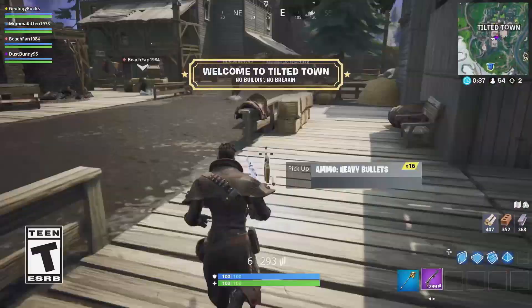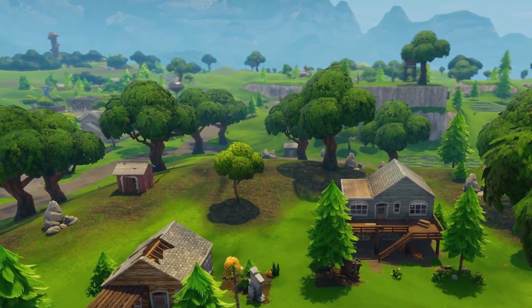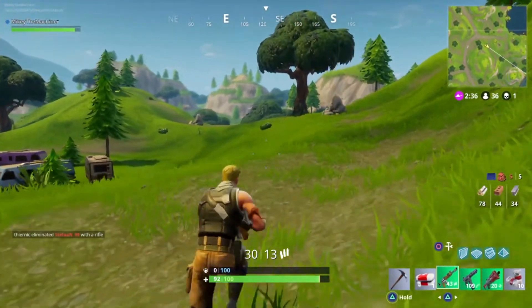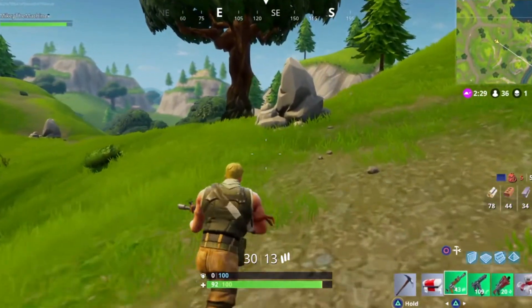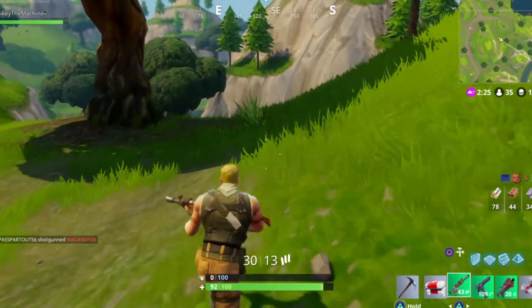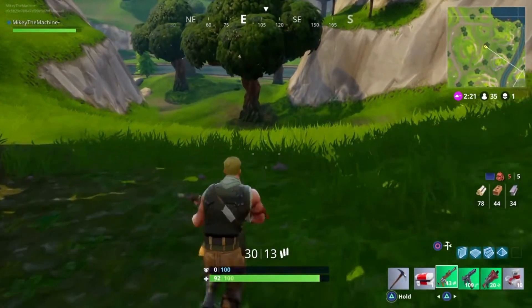To see the complete evolution of Tilted, we need to go all the way back to where it first started. The 26th of September 2017, Fortnite Battle Royale was born. Places on the map were far and few between, but this piece of land was soon going to be home to a living legend. This area you're seeing on the map right now is extremely rare footage of the land before Tilted Towers was even thought of or even a thing in Fortnite. Just grassland.